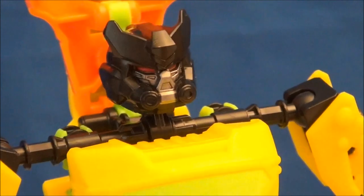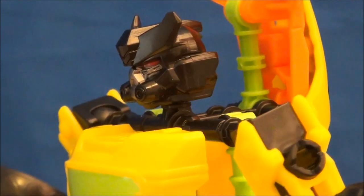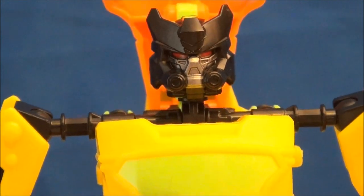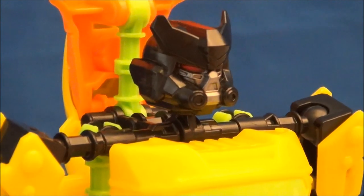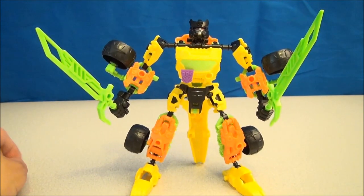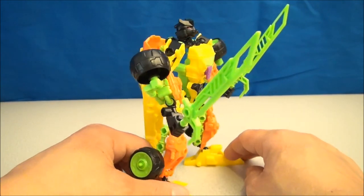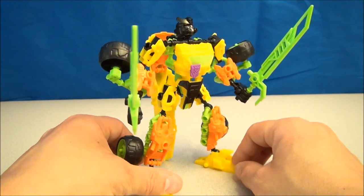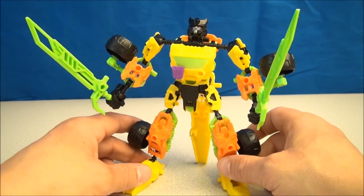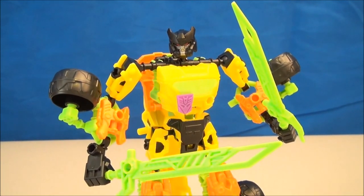He'll definitely bring you down, but this little head sculpt is quite nice — not very much like the Stunticon, but we've seen some versions of this character where he does kind of look like this. This is a very Decepticon-looking face sculpt, which I enjoy. Weaponizing this guy up, he's got a couple of giant lime green fluorescent broadswords. They're almost too pretty to be afraid of, but then again you probably want to be afraid of them. That's the end of the review, folks.